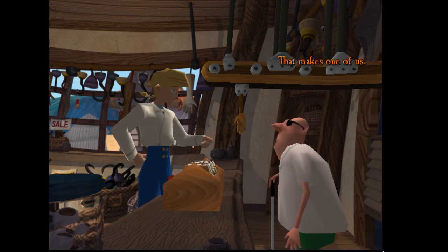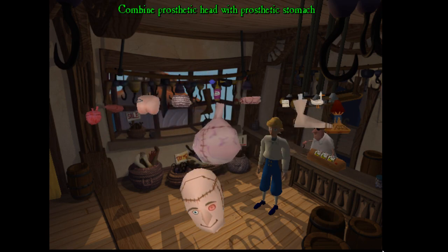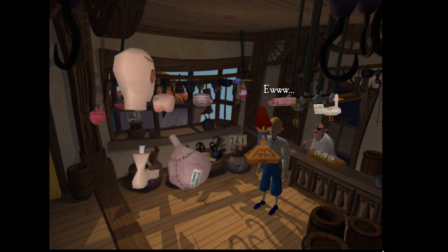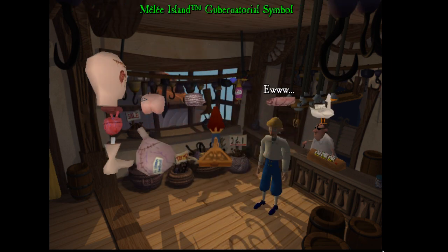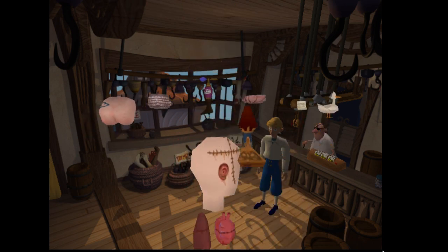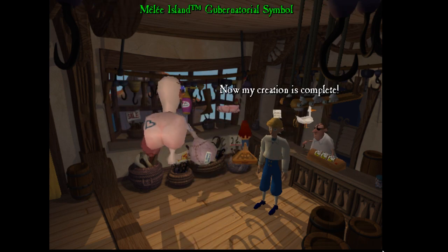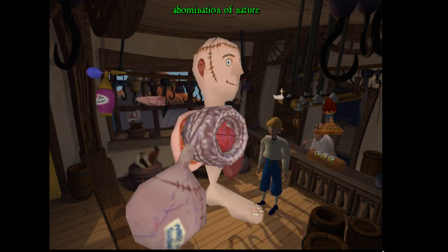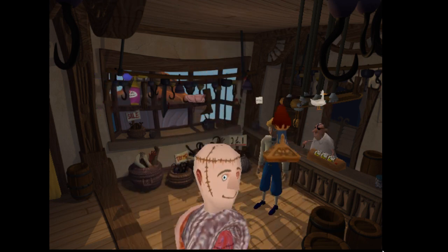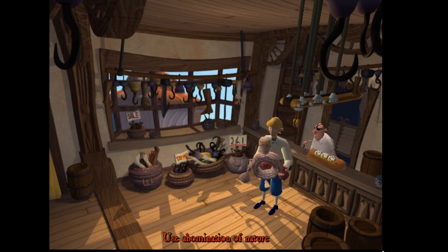With all the prosthetic parts collected, we combine them all together - connecting the guts, putting in the heart, the liver, adding the butt, and finally completing the creation. The result is an abomination of nature. We use the combined item and get a satisfying reaction.